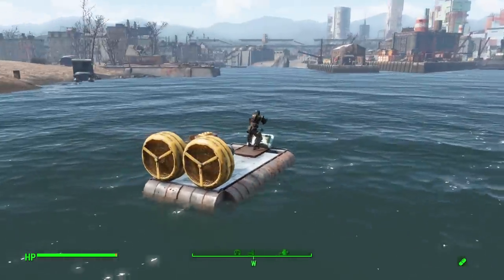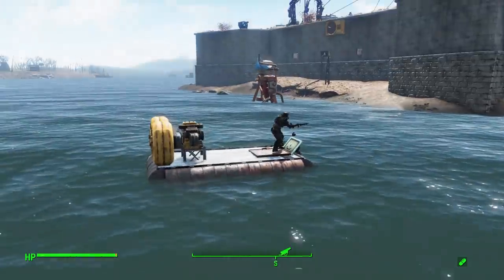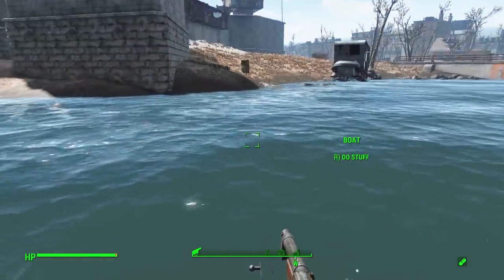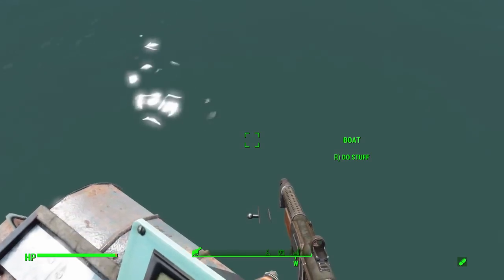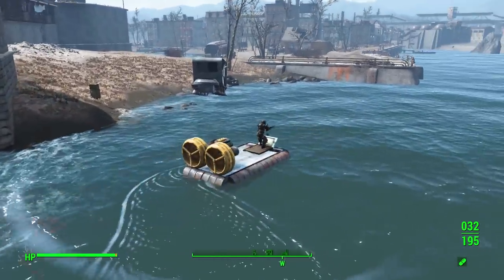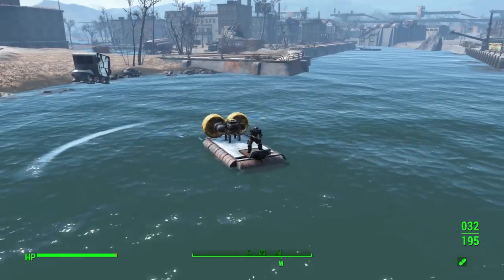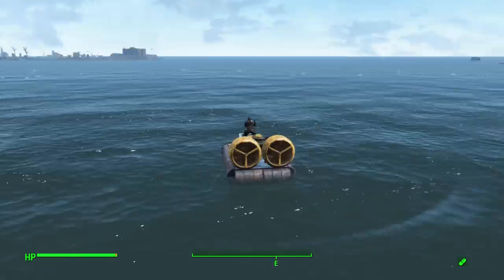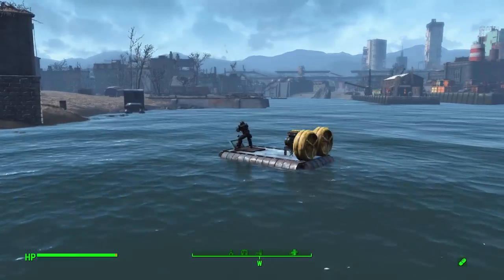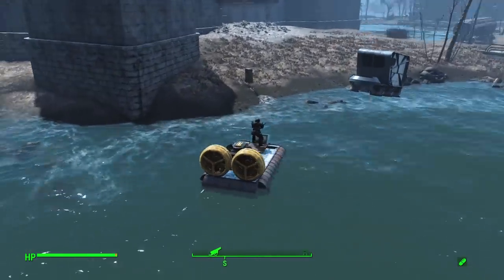All you need for the basics is the boat body, the engine, and a flotation device. You can see I have my gun, though we can't shoot it — the shotgun mesh gets a bit torn up in this view. We drive around using W to move forward, A and D to turn left and right. Hitting S to reverse doesn't actually work — it just makes you go forward as well. You can also hold W and turn the camera, and the boat will turn in that direction.